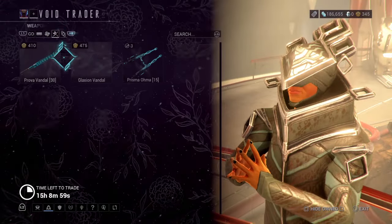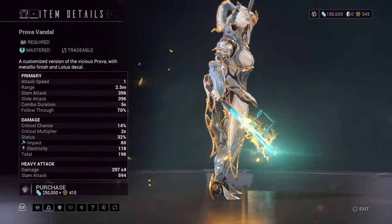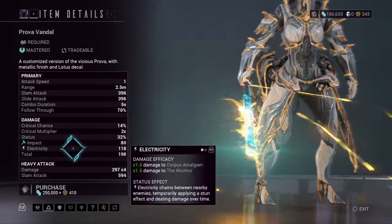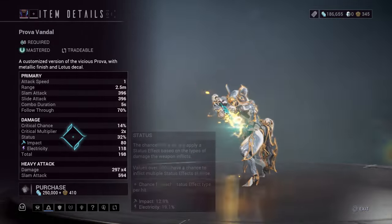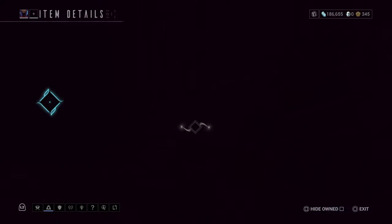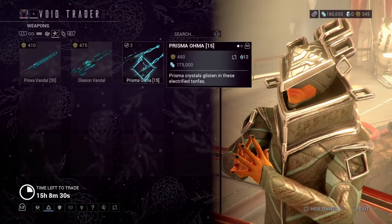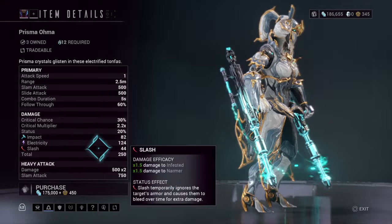Now for weapons, Baro Ki'Teer has brought the Proba Vandal — a weapon with impact and electricity and a higher amount of status chance. If you want to be knocking down enemies and doing quick comparisons this is a weapon worth it; it will also be knocking down shields really fast. We got the Glazion Vandal, which has cold stats only but might come in handy for those who want mastery rank. And then we got the Prisma Oma, which has electricity, impact, and slash.